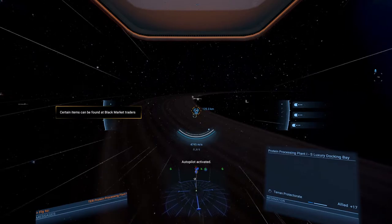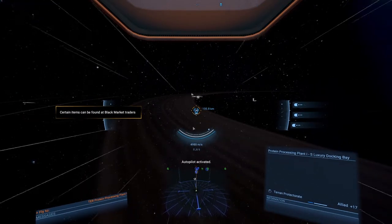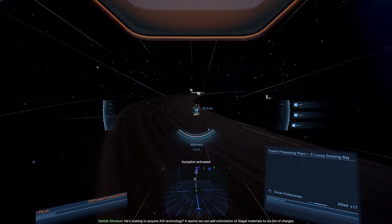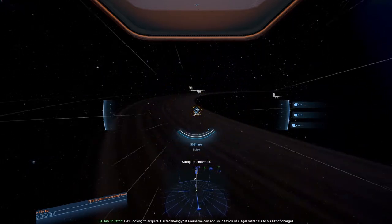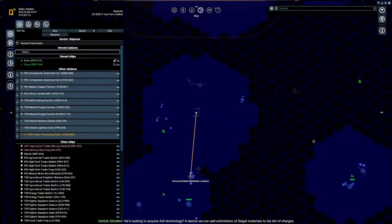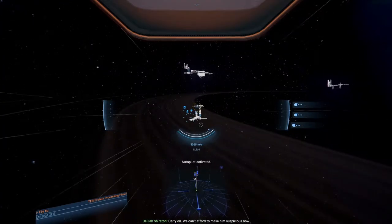Sometimes the map doesn't give you the location - make sure you save. Wire AGI technology. It seems we can add solicitation of illegal materials to his list of charges. Carry on - we can't afford to make him suspicious now.